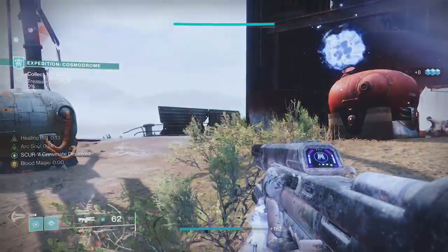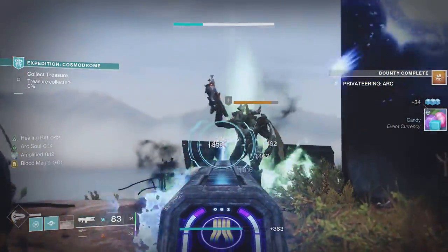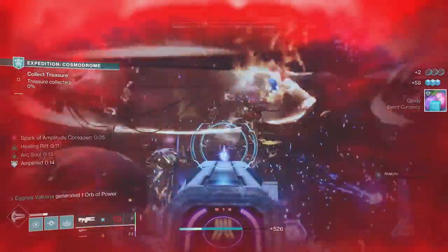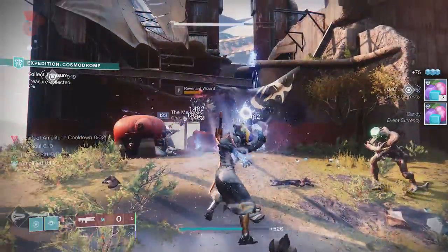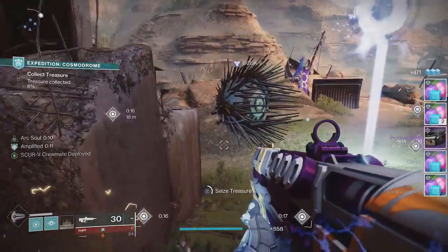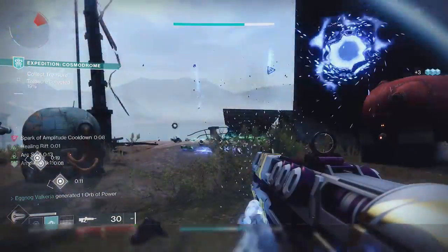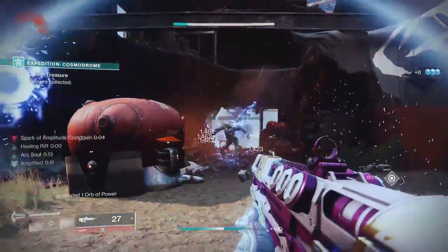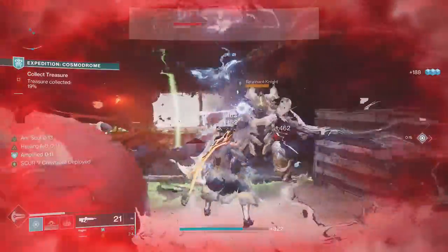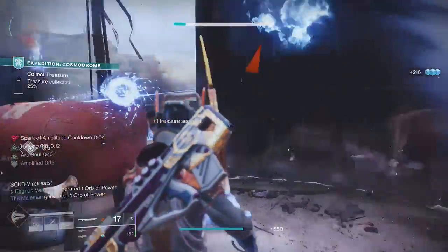Here's a complete and total change idea: what if this exotic replaced your Rift with a personal damage empowerment that grants you healing whenever you deal damage — sort of like a lifesteal type effect? Pressing Rift again cancels the effect, and while you have this empowerment you cannot recover Rift energy. The idea is very similar to what we have with Icefall Mantles, giving you a little bit of extra survivability but using your empowerment as a much more selfish option. The healing would need to be very small — maybe around two to three percent whenever you deal damage — just enough to keep you a little bit more alive, but not enough that you'd be guaranteed to win a PvP gunfight.